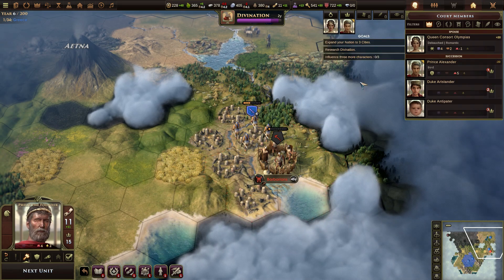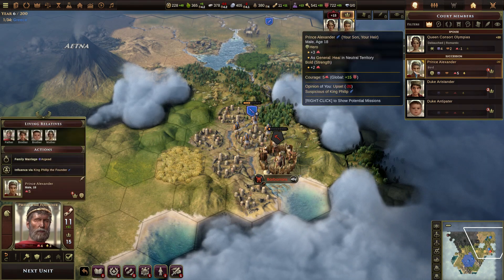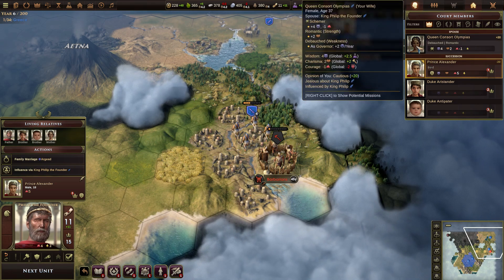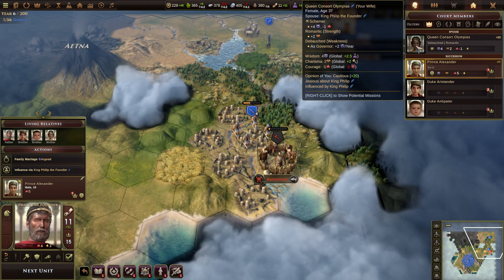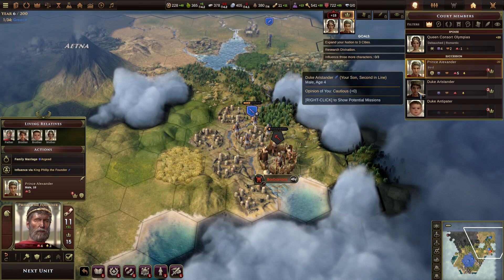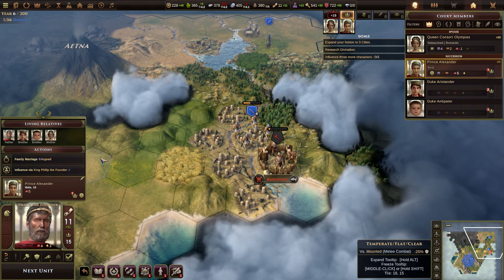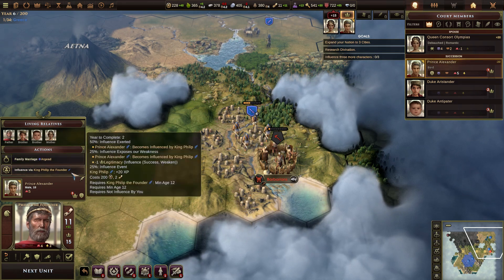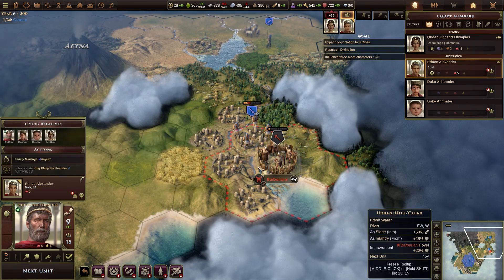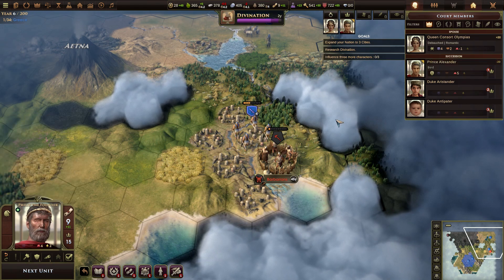Let's go influence our son, who's now 18. And he's suspicious of me. Upset 20, cautious plus 20. Why are you suspicious of me? Come now, child. Family marriage — oh, he's not going to be happy about that. Let's just make him happy first and then we can marry him off. Lol. That's that.